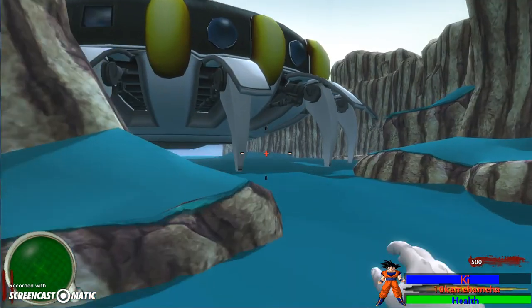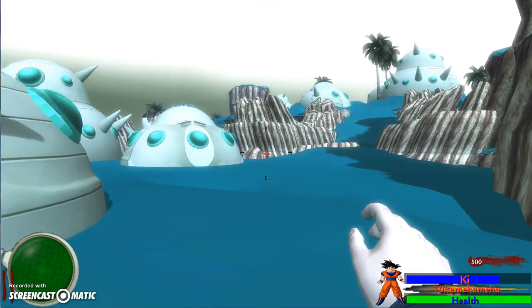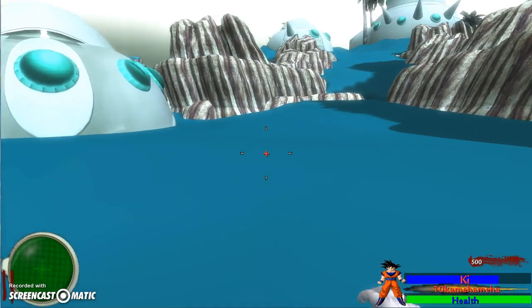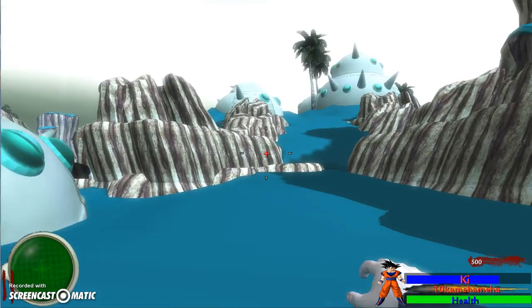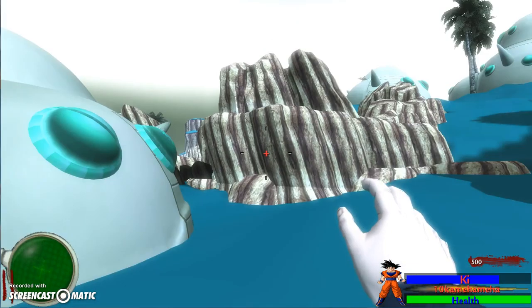You're also going to have a mini spirit bomb that will probably require something like Tenkai to activate. Your icon will switch for that. The mini spirit bomb will kill every zombie around you.